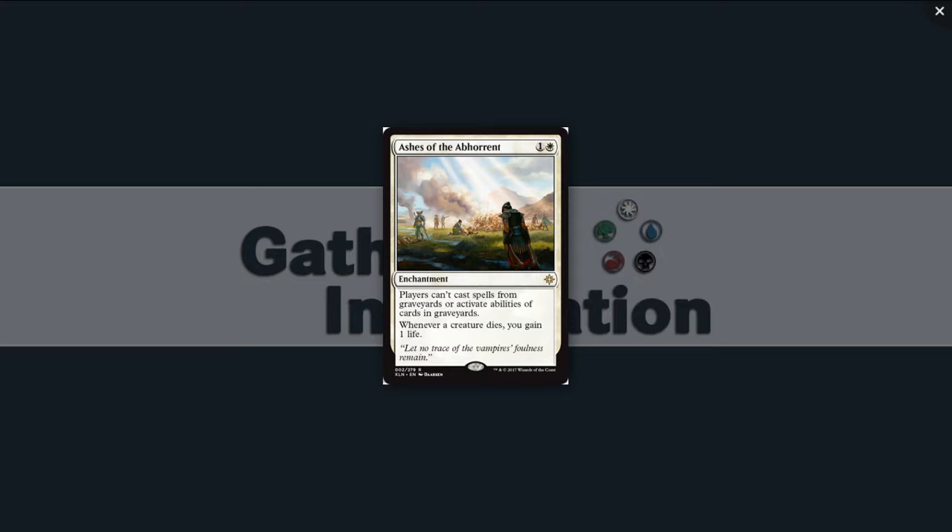On to rares. Ashes of the Abhorrent: one and a white for an enchantment at rare. Players can't cast spells from graveyards or activate abilities of cards in graveyards — that's directly hosing the last set. This'll see some sideboard play in standard. Whenever a creature dies, you gain one life. In this set, I'd just rather play a random 2/2 or 3/1. This is seeded for standard, commander, and other formats — not great in limited.